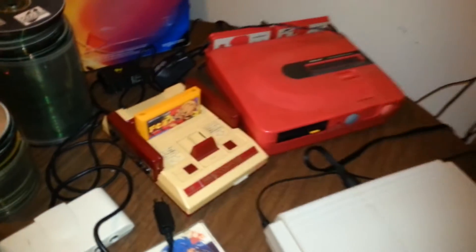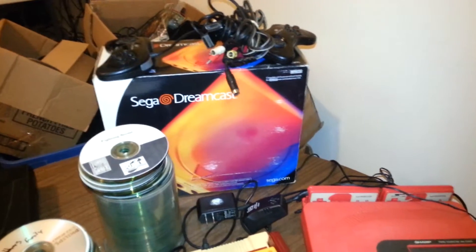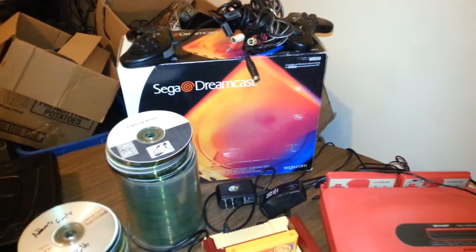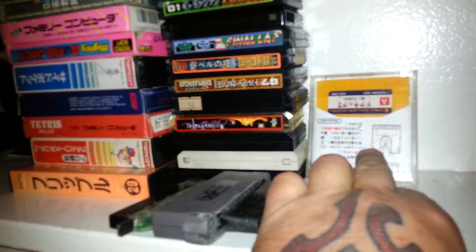On a TurboGrafx, and of course there's the red Twin Famicom and my Famicom. I have a Dreamcast in the box that comes with a VMU and a couple of controllers — I might have a couple of original games. Got a black Sega Saturn, a little dusty but it works 100%, got all the hookups and a couple of controllers.